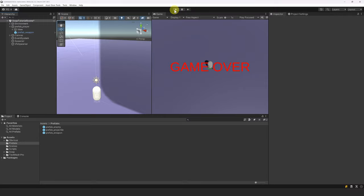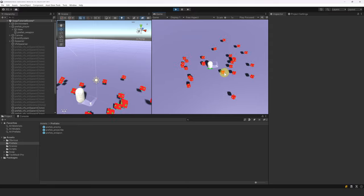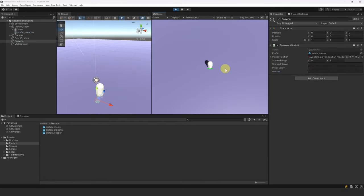Let's hit play. We can see that we are shooting at the closest enemy. There are too many enemies though, so let's reduce their amount. Let's set the amount in the spawner to 1 for now. Let's play again — this is already starting to become fun.